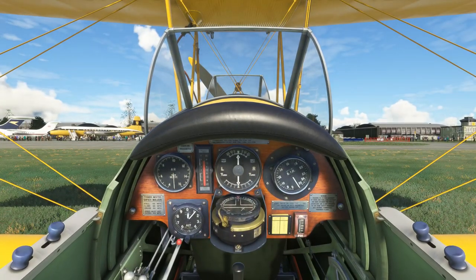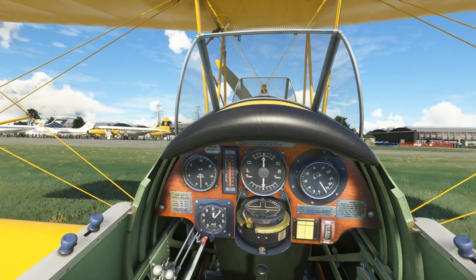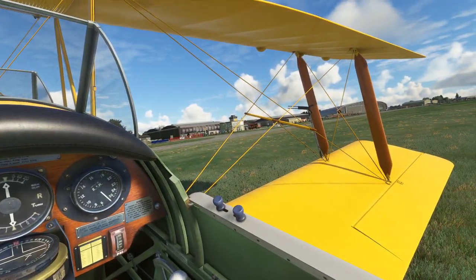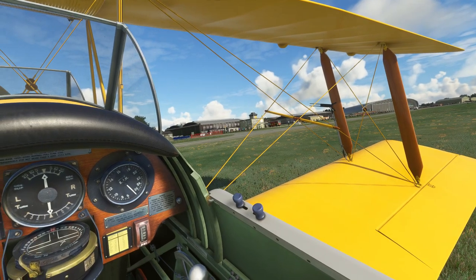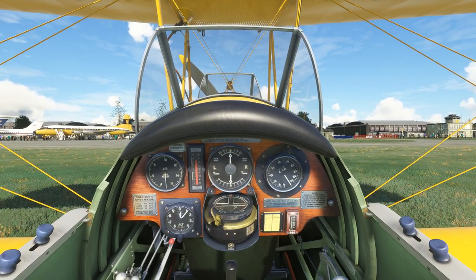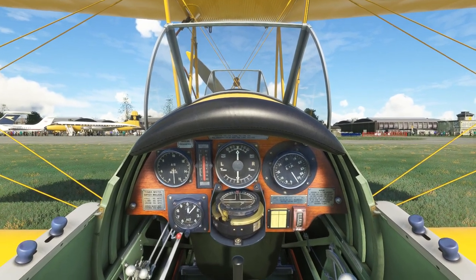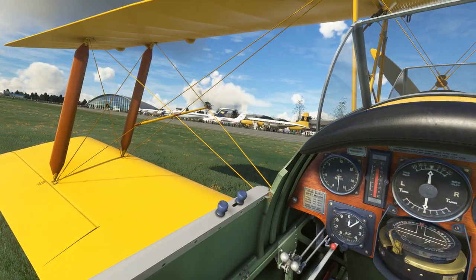So, first video, and I thought I'd start off with a legendary aircraft: the de Havilland Tiger Moth by Ant Simulation. It is probably one of the greatest renditions of the Tiger Moth that has been released in Flight Simulator. It actually came out originally in FSX — I don't think it was out in FS 2004 — but I had it for FSX and it was thoroughly brilliant.